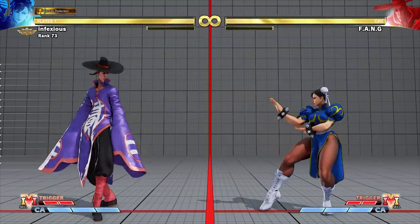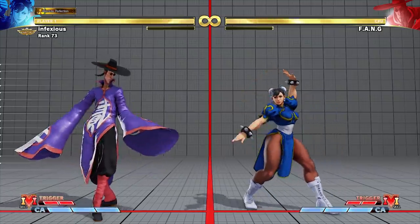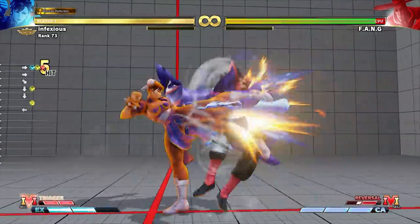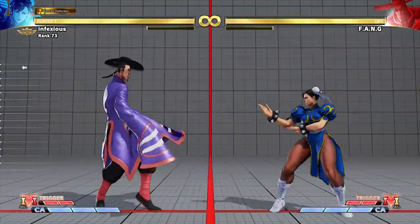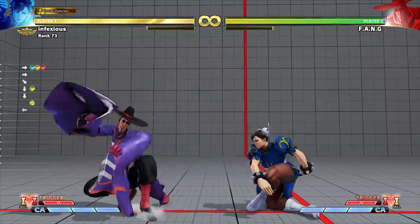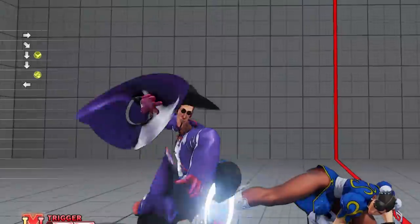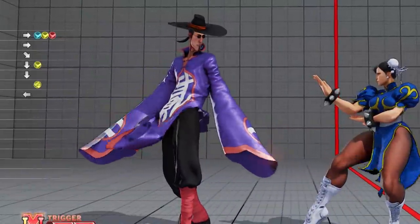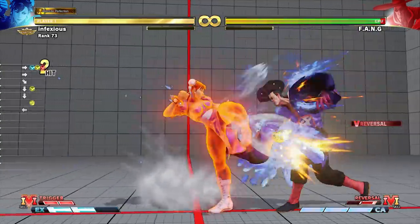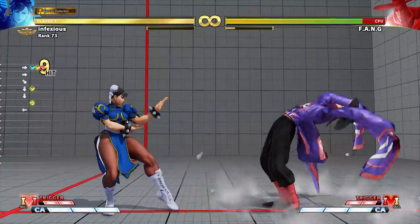Not all V reversals are striking attacks. You can use option selects to punish evasive V reversals as well. In this example, Chun-Li uses an option select with her EX lightning legs. She uses a standing medium punch, crouching medium kick block string, and inputs EX lightning legs in the opposite direction after crouching medium kick. If Fang uses his side-switching V reversal, Chun-Li's EX lightning legs will come out instead of her crouching medium kick.